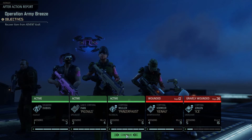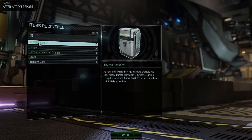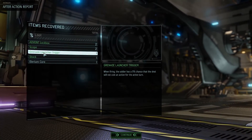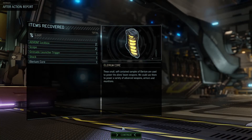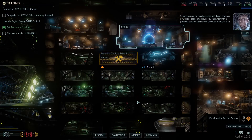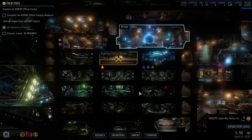Running gun - very good, he's an assault, good, excellent. Let's continue - we got an advent lockbox, a scope, a grenade launch trigger. Hello there Ice - you've got your new upgrade stock with extra aim and extra critical chance. Those stocks have become different from the original. Low on scientists - yeah I realize you really need a scientist, the science would be of great use to me.